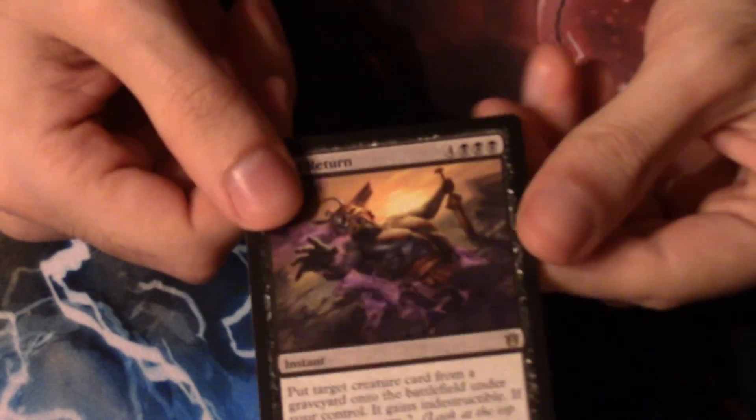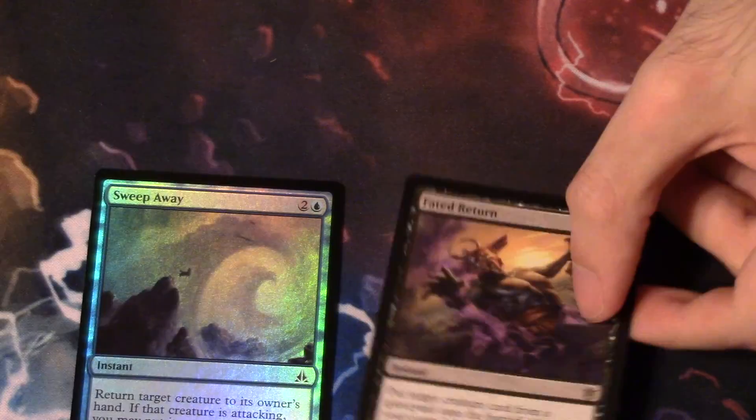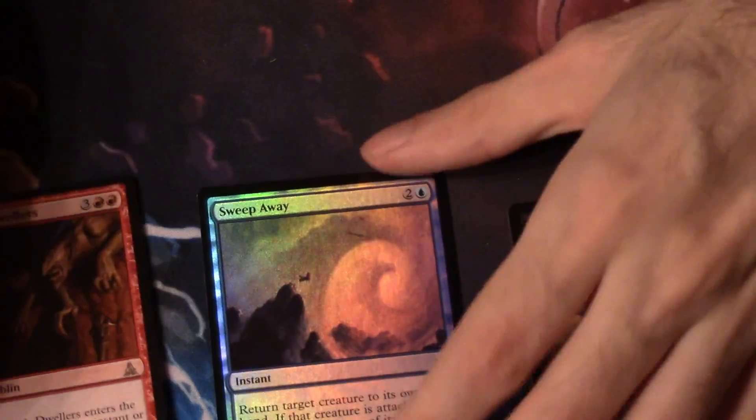So Faded Return was your rare, which is why you were able to skip over it — it's really nothing special, from what I remember at least, from when I played some Born of the Gods Theros Block Limited. But there you go — you got your Faded Return, the Sweep Away, and the Goblin Dark Dwellers.